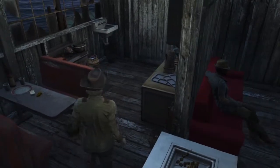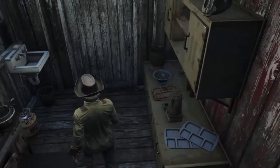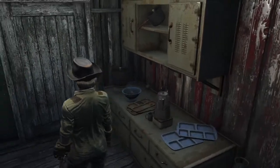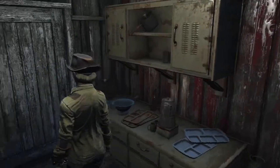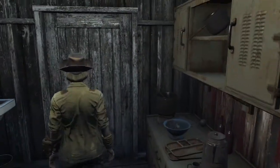Here's the little kitchenette — some gas going on, and there's a fire extinguisher too. At this point you're probably wondering how we handle all the garbage being generated.